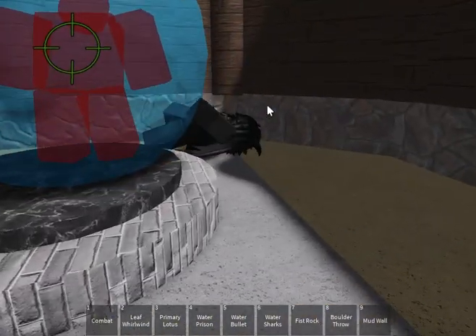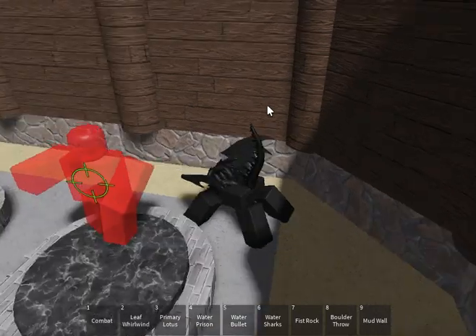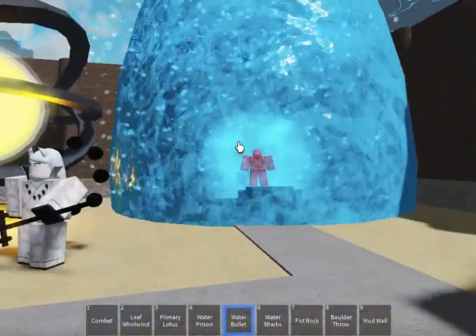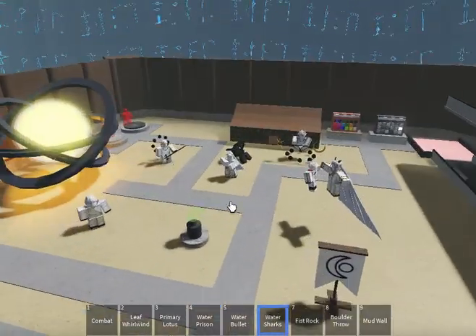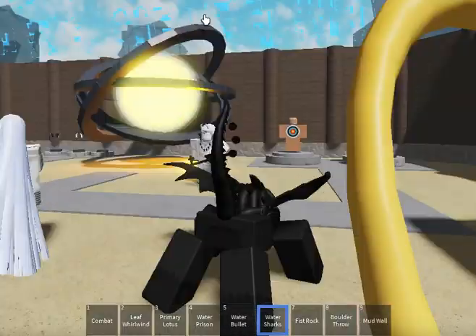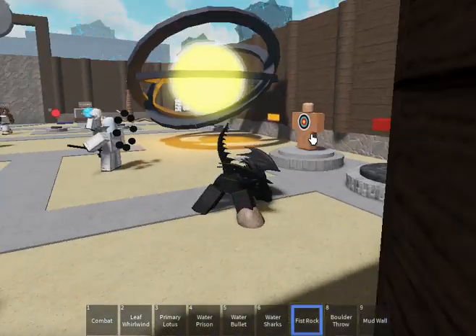Next we have Water Prison. Does what it sounds like. Water Bullet. We got Water Sharks — why did they go over there? Fist Rock. It's just a fist.